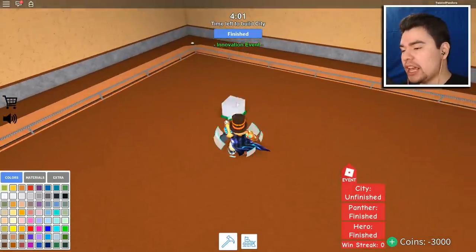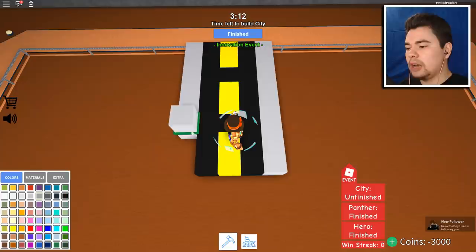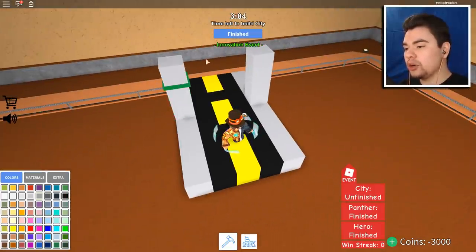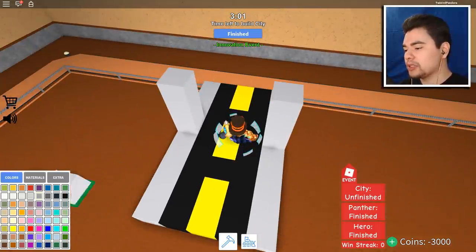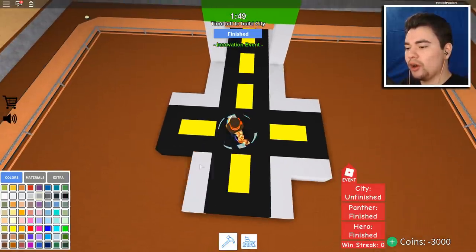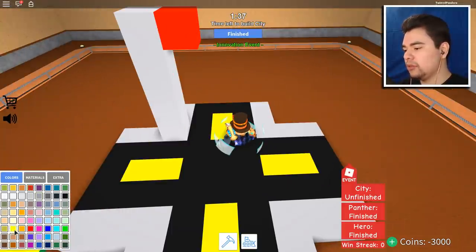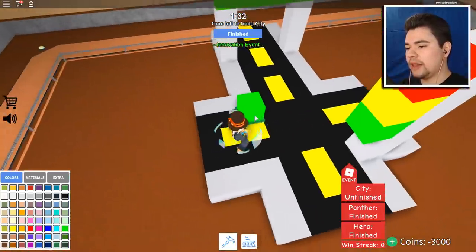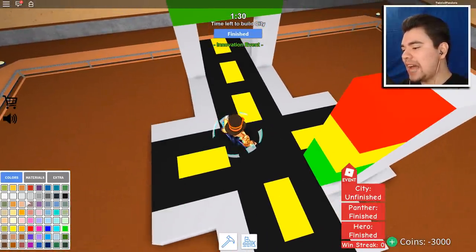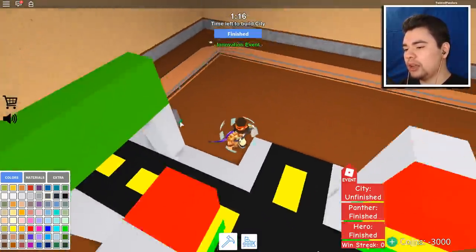Ladies and gentlemen, it's time for the final round — city! It's the final theme we have to do, so let's go. Starting off our road — the sidewalk is coming along perfectly. Let's have some street signs, you know those signs that say 'hey, this is the freeway, watch out.' We only have about two minutes remaining. Red, yellow, and then green — perfect, and one on the other side. We've got a city!